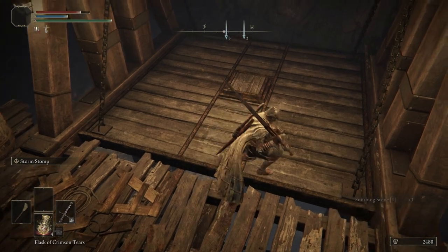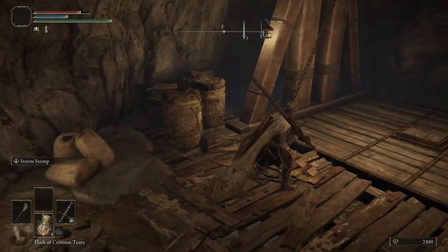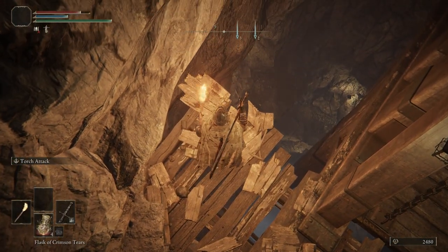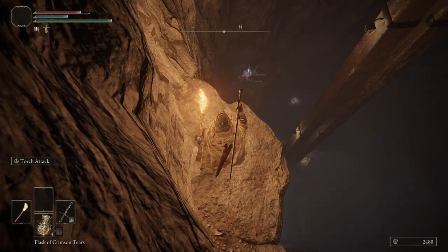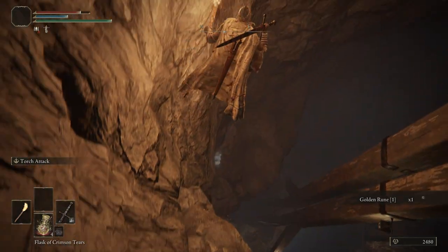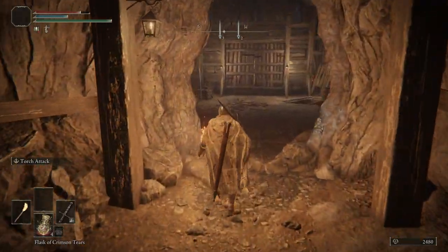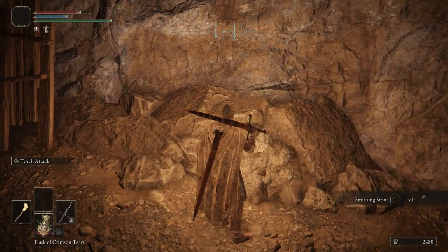Right here I'm going to leave this elevator up here. The reason why is because if any of you die, it's a quick run back past all these guys — you don't have to fight them. Run over to this elevator, ride it on down, and then send it back up if you don't feel comfortable about beating the boss again, so you can just keep doing a boss run. Right here is our last smithing stone in these Limgrave tunnels, and then we have the boss fight.